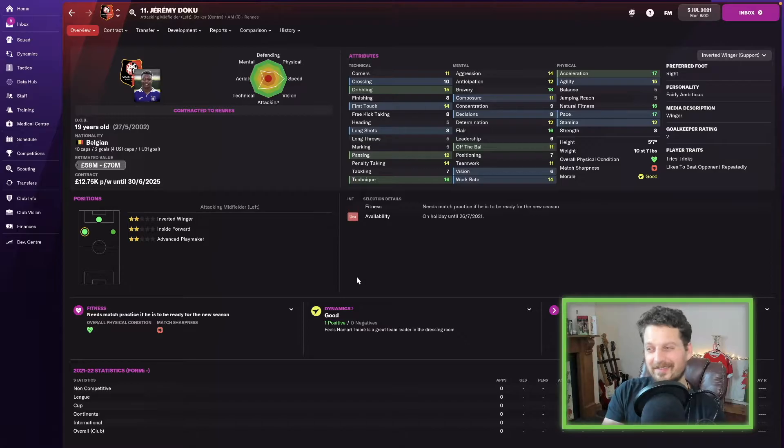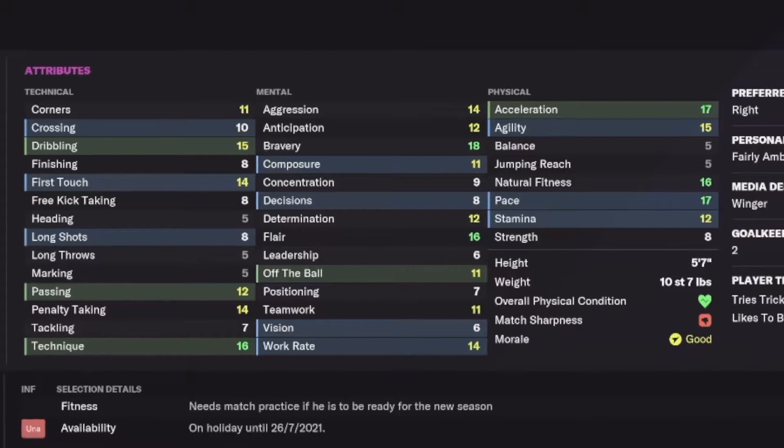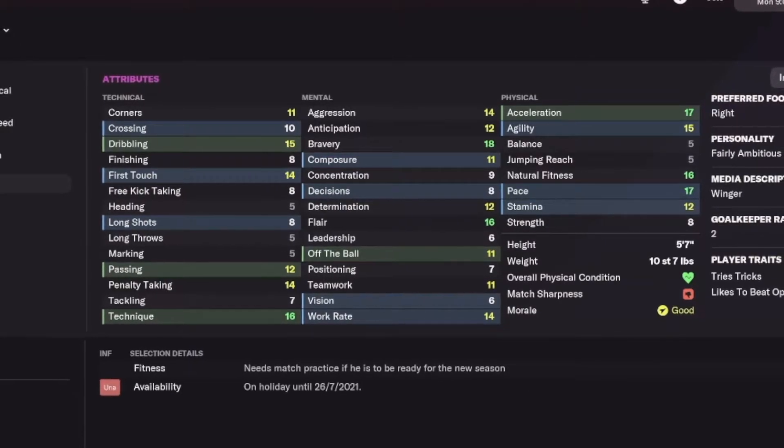Jeremy Doku next — a 19-year-old Belgian player playing for Rennes. He'll cost you between 58 and 70 million at the start of the game. Acceleration 17, pace 17, natural fitness 16, and a couple of standout mentals too: bravery 18 and flair 16.